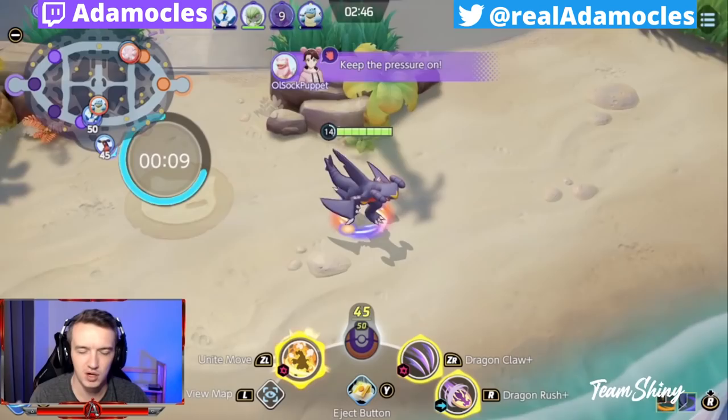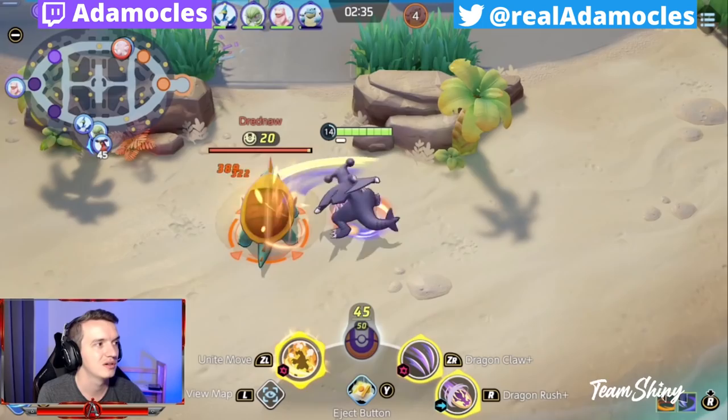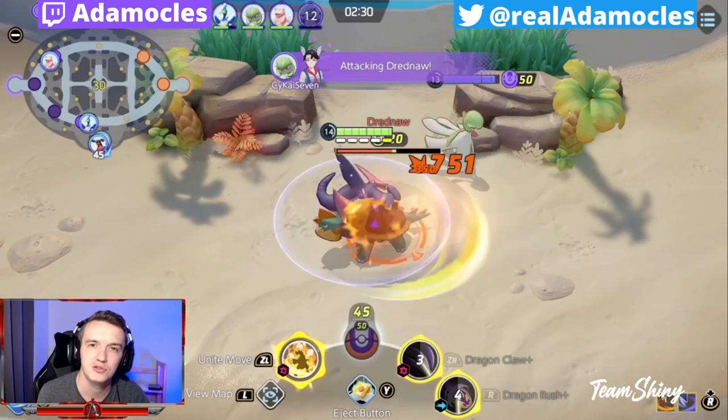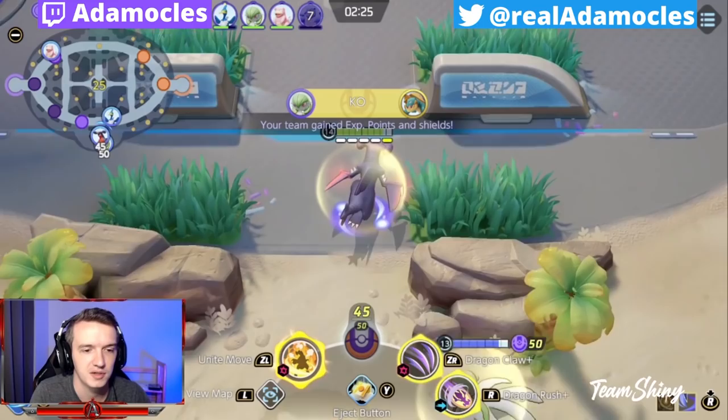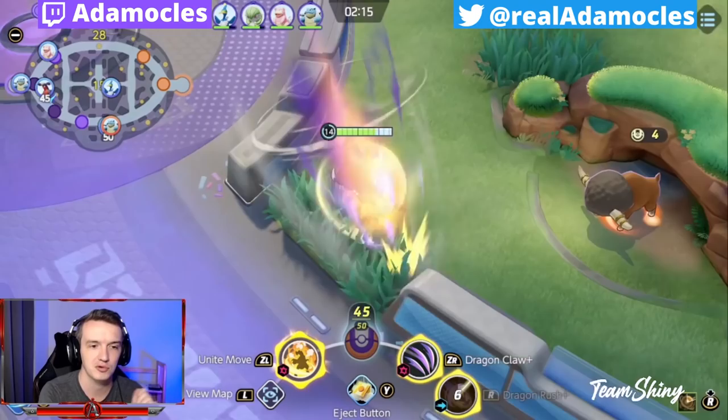Dragon Claw and Dragon Rush — you can actually activate these at the same exact time. If you pop Dragon Rush and then Dragon Claw at the same time, it kind of combines the animations so you're not spending multiple separate frames on each move — you can just combine them into one. I would highly suggest doing that if you're going for burst damage. There's also a little tech that I don't do in this clip because it's kind of hard to pull off, where you can basically slingshot people backwards as Garchomp.